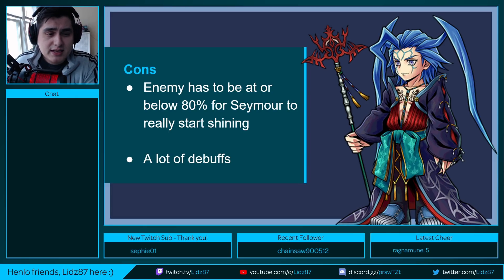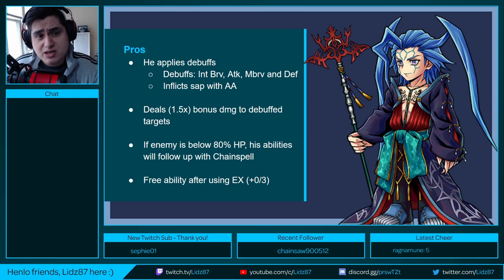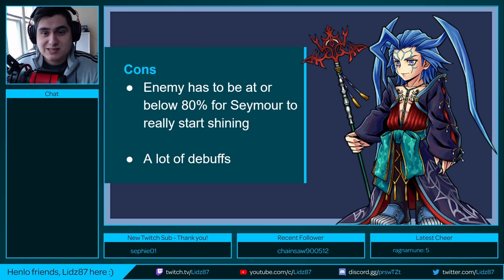Another con — and this really depends on your team composition and the boss itself — is that Seymour has a lot of debuffs. He has four debuffs, and with his additional ability that's five, which can fill the enemy's debuff slots entirely. If the enemy starts buffing themselves, you're going to be fighting for those debuff and buff slots, especially if you have a taunter on the team. There's a good chance you'll be pushing buffs and debuffs off — pushing your own debuffs off the enemy, so keep that in mind when using Seymour.